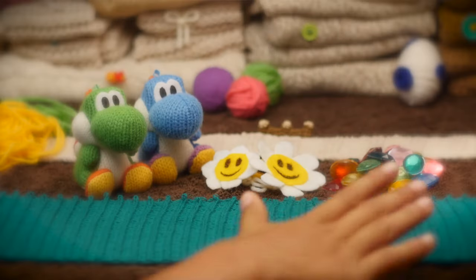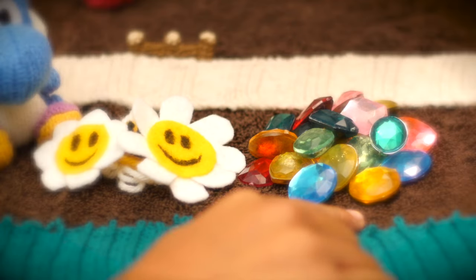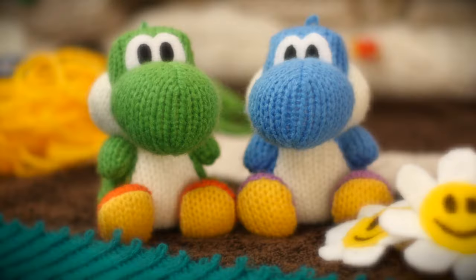There are tons of things to find and collect as you make your way through Yoshi's Woolly World — things like beads, stamp patches, and smiley flowers. But one of the most important things to keep an eye out for is this!